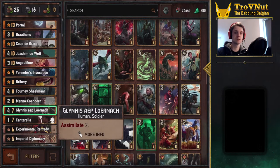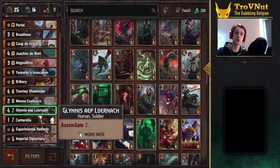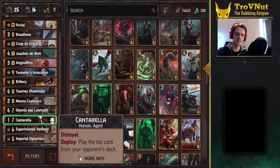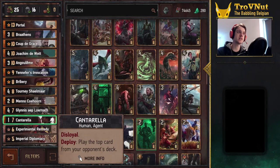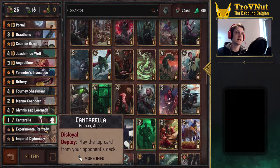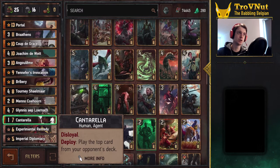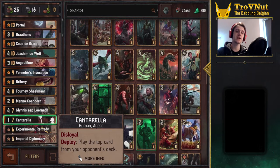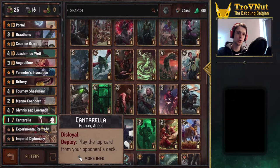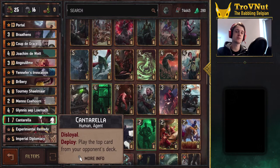Glynnis is still awesome — two points Assimilate, so every time you trigger Assimilate you get boosted by two points instead of just one. Cantarella basically gives you a free card from your opponent's deck, and also allows you to thin your opponent's deck a little bit. If you know what card is on top of the deck that's even better, because you can play it immediately. For example, if you get hit by Yennefer's Invocation you can pull that card right back, or against Monsters if your opponent played the Nagelphar, you know there's a fancy golden card on top of their deck and you can use Cantarella to pull that.